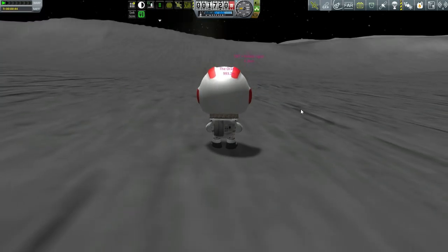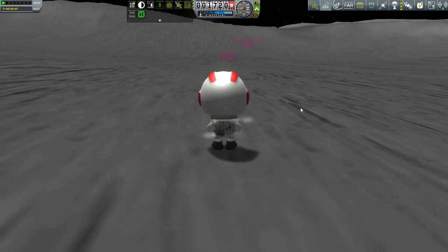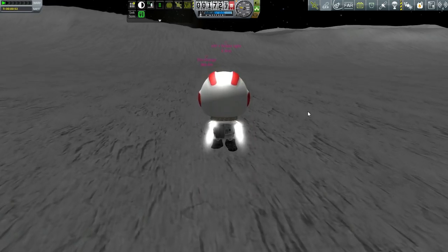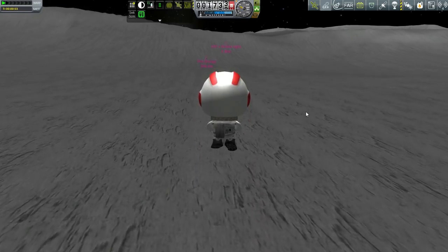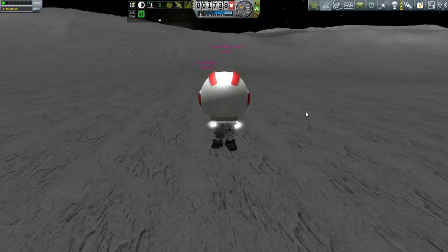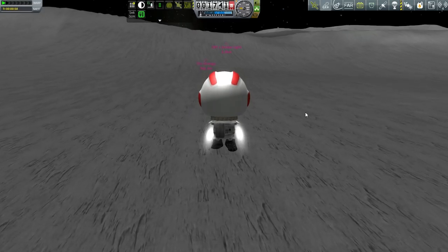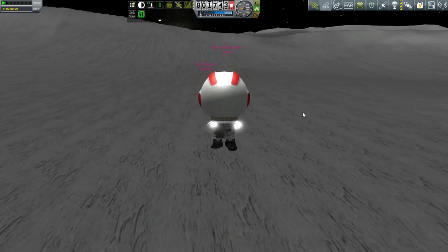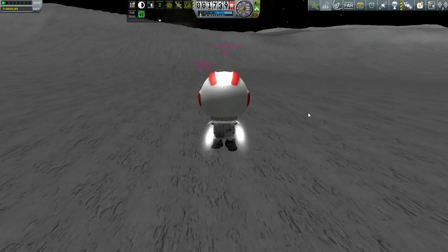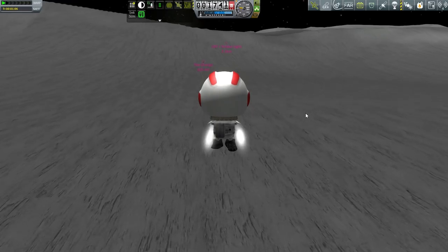Wow. Everything is glitchy. I hope the CRT is going to be fine — I zipped up the save just in case. We're getting into render range of the CRT. On the bright side, it doesn't have any weird parts that might have changed between 0.24 and 0.90. Of course the emergency hab was launched in 0.24 — it was working fine until just a moment ago.